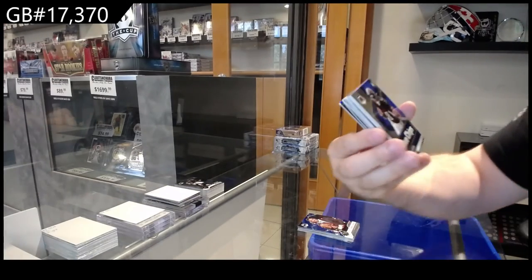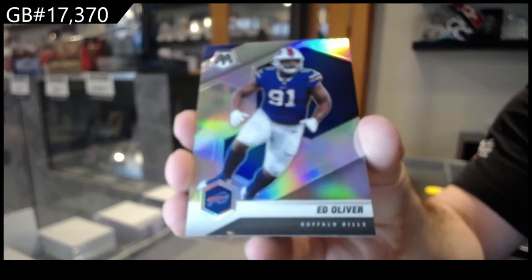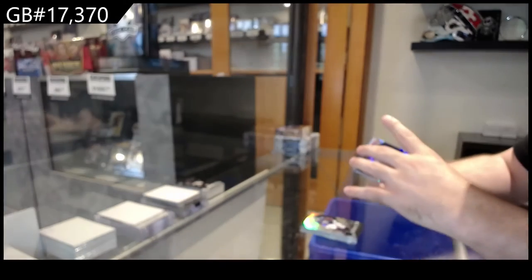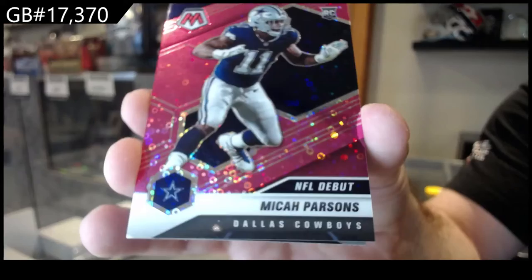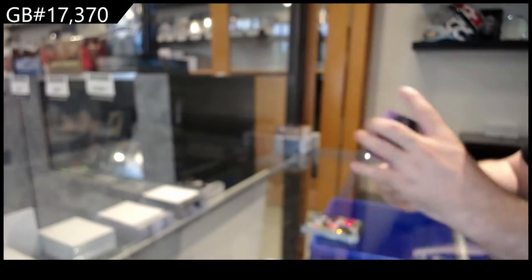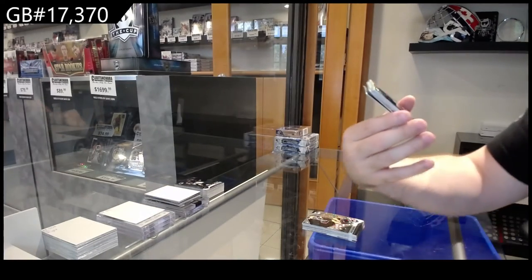Blue Chips of Pitts for the Falcons — that rhymes. Silver of Oliver for the Bills. We've got an Alexander for the Seahawks. We've got a pink numbered to 20 of Parsons for the Cowboys — that's nice. Parsons, Cowboys. We've got a Rodgers for the Packers No Huddle. Devonta Smith for the Eagles.